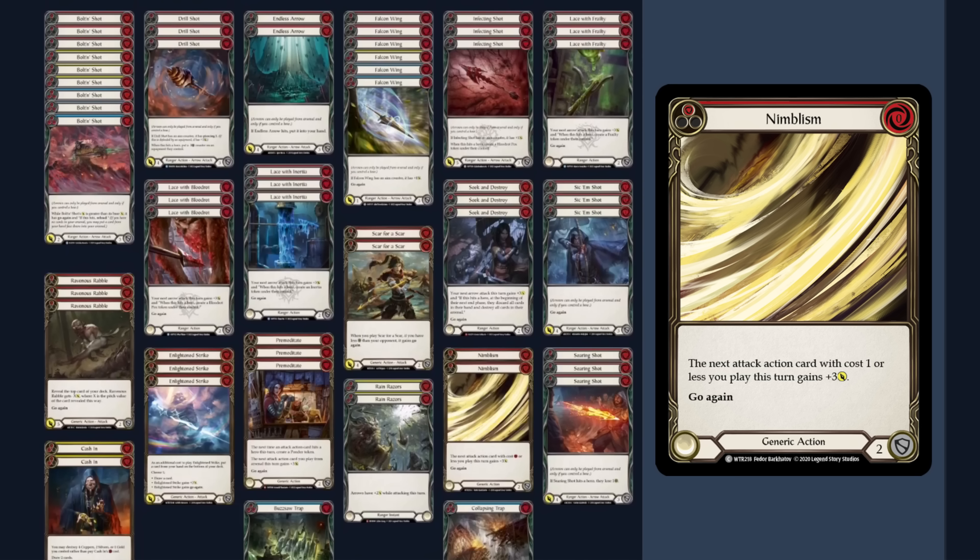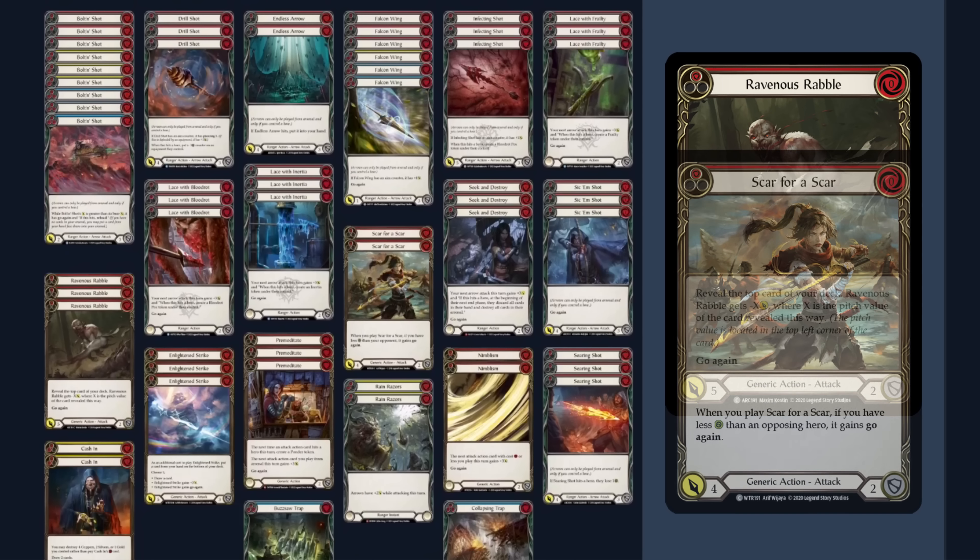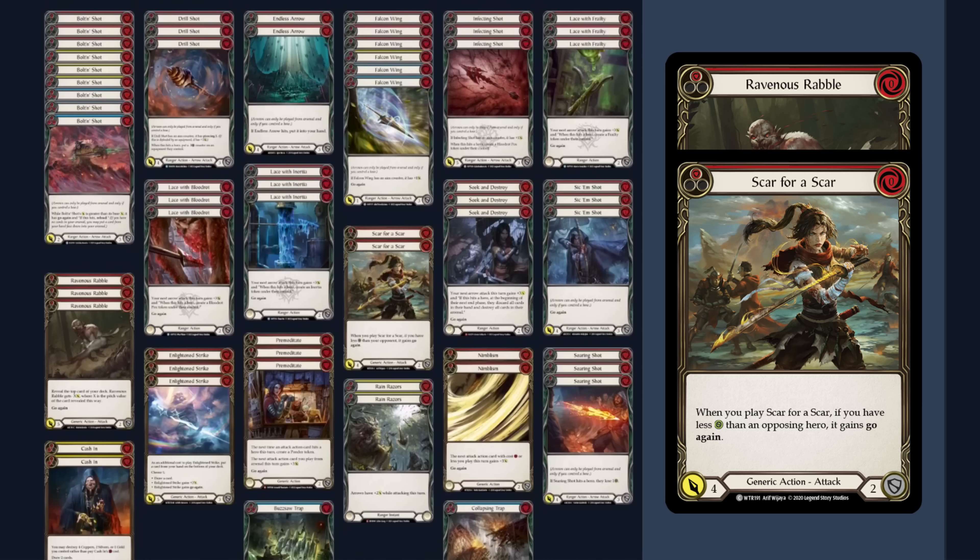Next up we have three Seek and Destroy — just another broken zero-for-three that is a must-block for most heroes. If Seek and Destroy hits and destroys their arsenal, it's another zero-for-six buff. Then to round out the buffs, we run two regular Nimblisms as a flexible zero-for-three buff that can reload, and we can also use it to buff both our arrows and our non-arrow attacks.